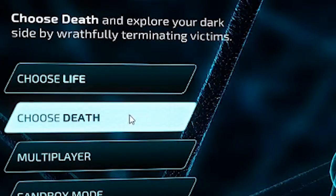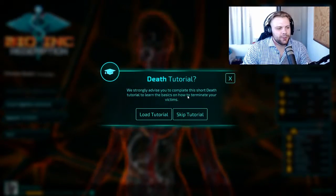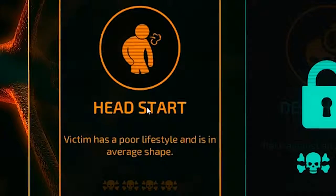However, when it comes to ruining lives, I'm more than qualified. So we're gonna play the Death Campaign. Do I want to do the tutorial? Nah, I don't need instructions. Head start — victim has a poor lifestyle and is in average shape.